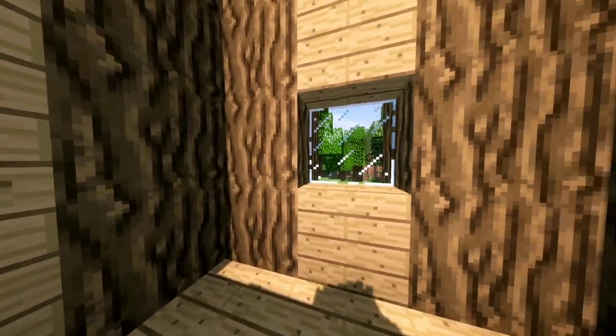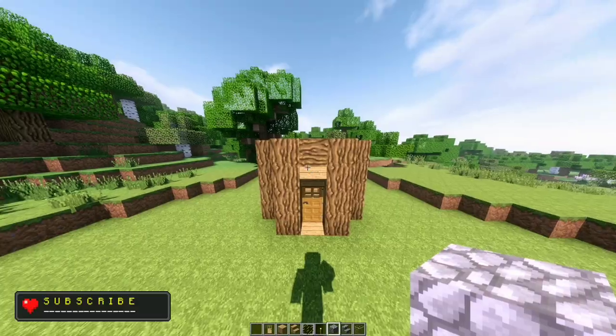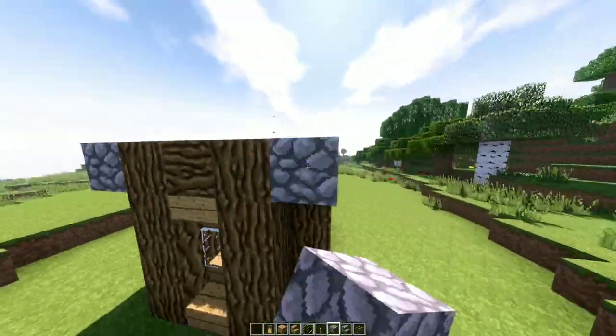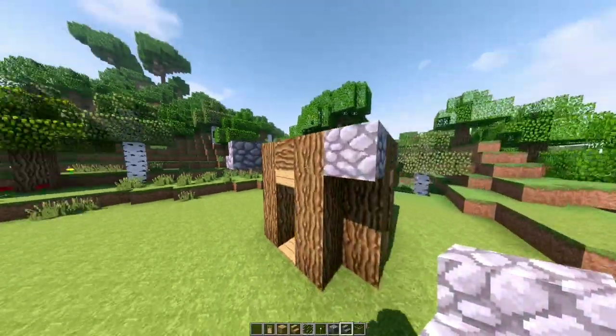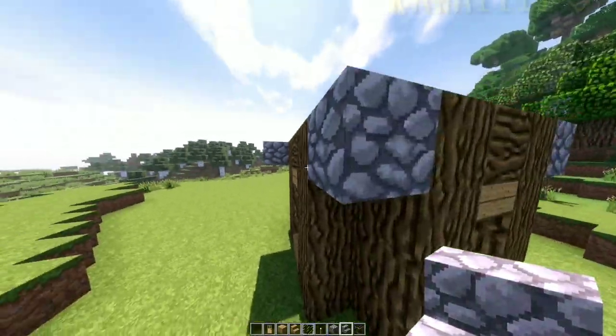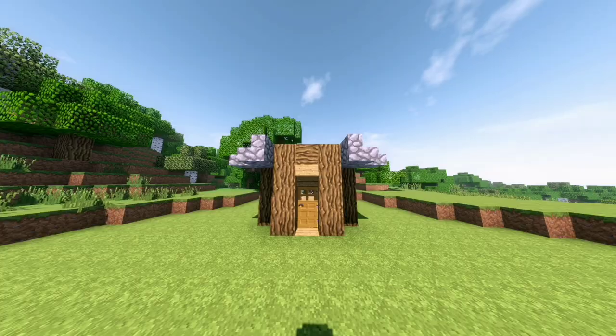After choosing your windows, we are going to do the roof. Start by placing cobblestone in each top corner of the house like this. Add cobble stairs in each cobblestone block we placed, facing across from each other on each side of the house. You should have something like this.